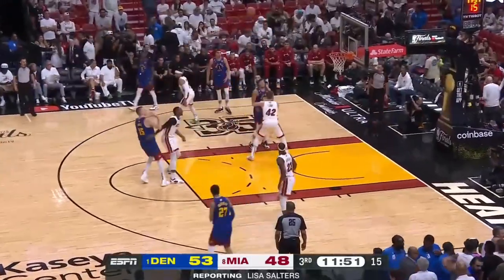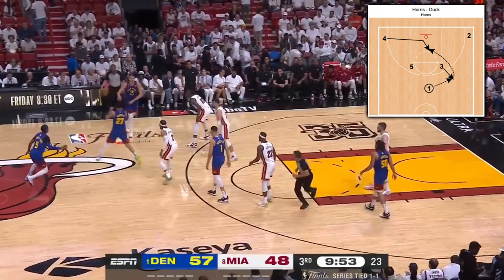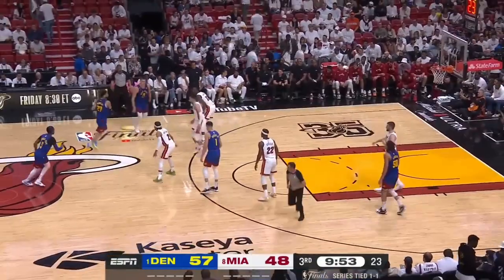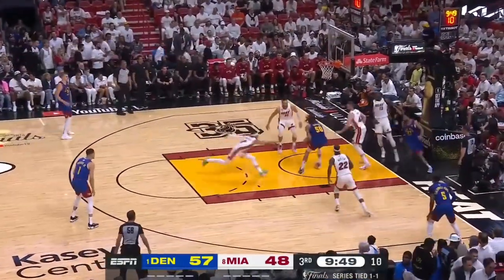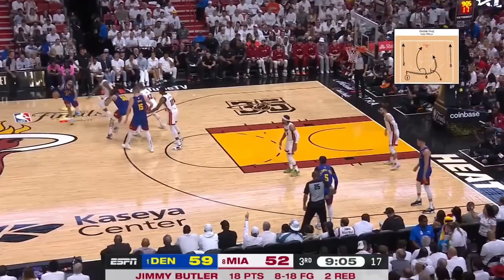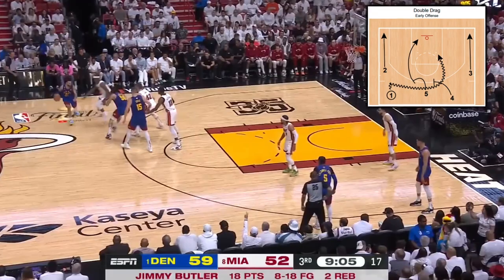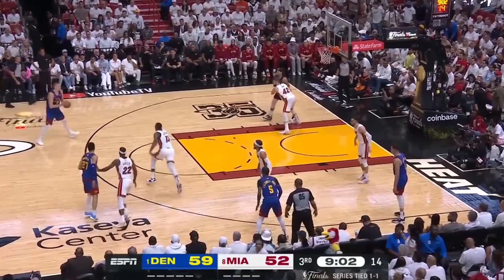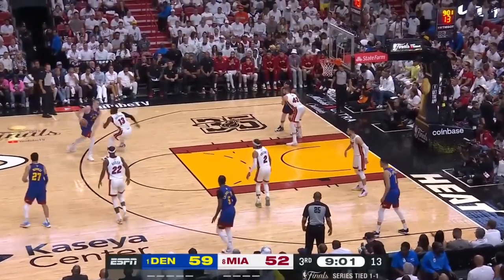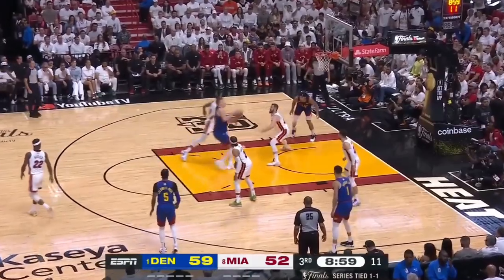That pin down gets Jokic enough room for his patented high-arcing jumper. They then run a horn's duck, which has Murray use Jokic's screen instead of Porter's — both Jokic and Porter pop, and Gordon ducks in on the right side. In the double-drag playset, as Jokic pops instead of rolls, Gordon opens up space with a roll, and Jokic is then wide open to catch and upfake on the slow-to-recover Bam before attacking downhill and finishing over Kevin Love.